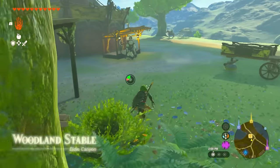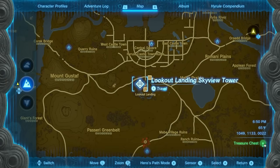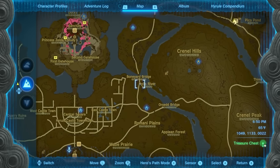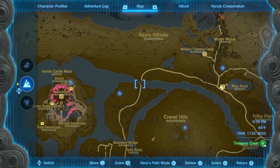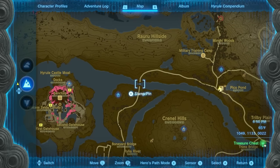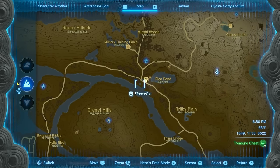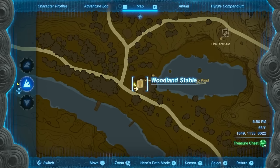The way you'll know this is by going to Woodland Stable. If you're wondering where Woodland Stable is, all you have to do is from Lookout Landing, follow this path up over here, take this across this land — basically to the right of Hyrule Castle — and then follow this pathway right over here until you arrive at Woodland Stable, which is by Pico Pond.